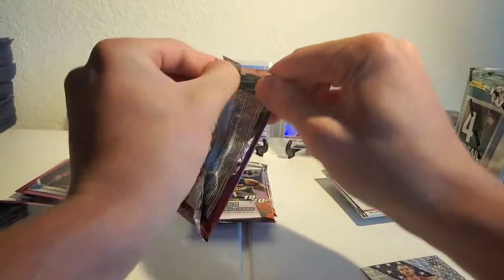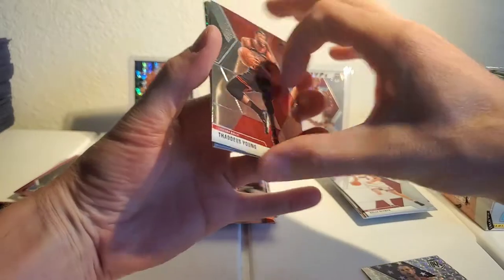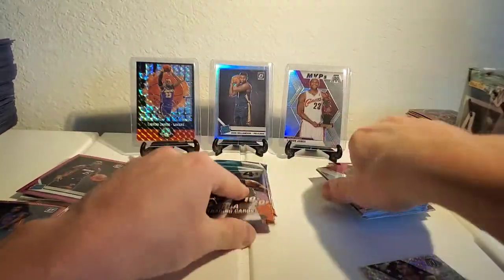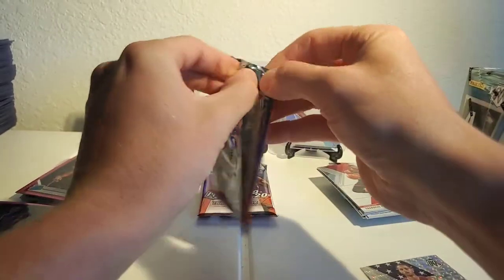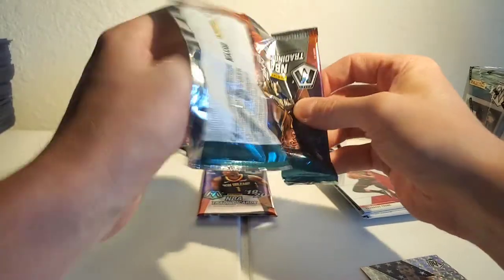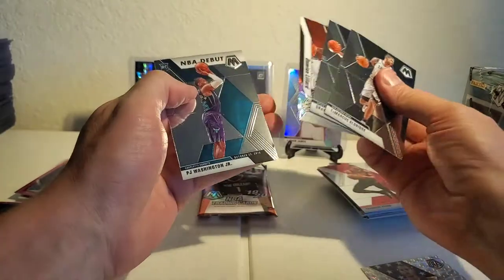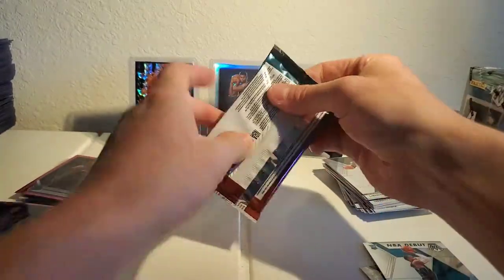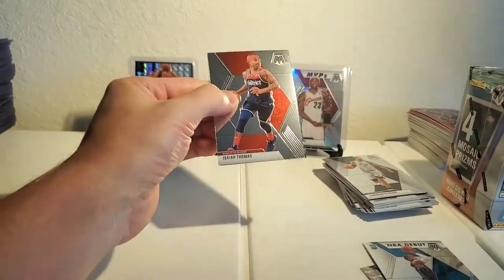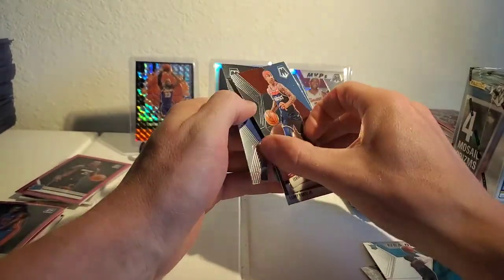Julius Erving — man, those old school cards. I don't know about them — some of them are cool but they're kind of just a waste to be honest. Kristaps, Tremont Waters. I don't know anyone that's like 'oh yeah, let me get the old school one,' you know — just an opinion. LaMarcus, Tremont, PJ Washington, Isaiah Thomas, Dwight Howard, Larry Nance, Darius Bazley.